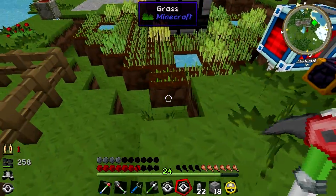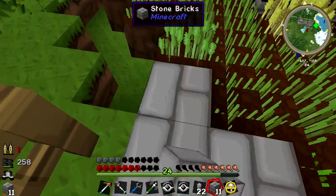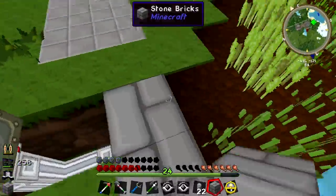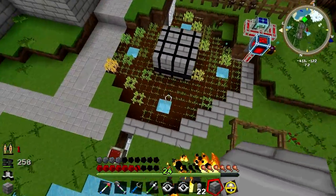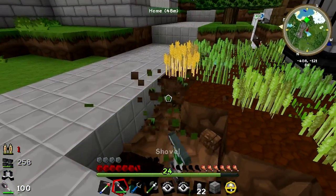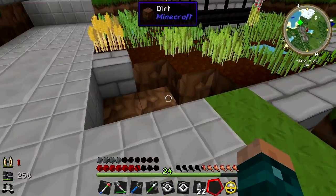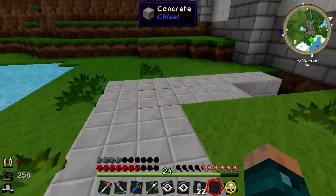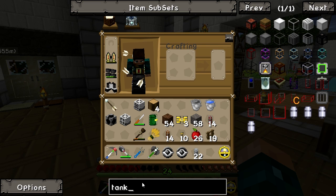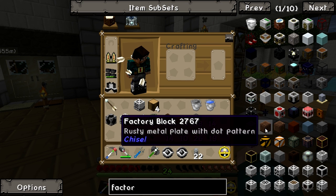That's everything we're going to do there. What I am going to do is just leave this to see how it works. What I shall do in the meantime is just prettify this up a little bit - I think these sorts of things around it will look really quite nice actually. There's my super hidden chunk loader and I am out of bricks, but that is my idea. Now, what else are we going to do today? There's one other thing which I wanted to have a quick look at, and that is going to be something called a factory block - it's part of the Chisel mod.